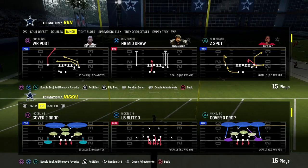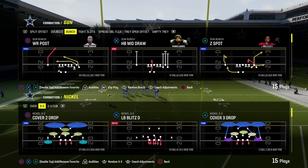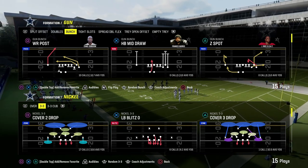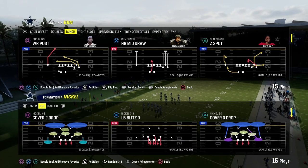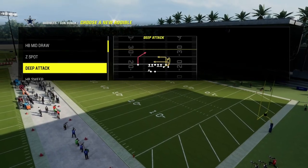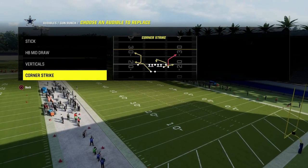That corner can be at different depths, which is what we're going to show you in this video, and why I think West Coast Bunch is one of the best style of formations you can have in Madden — not only because of the formation, but because of the stock routes that come with the formation. There are two primary plays I want to go over today: the first one is Stick, and the second one is Corner Strike.